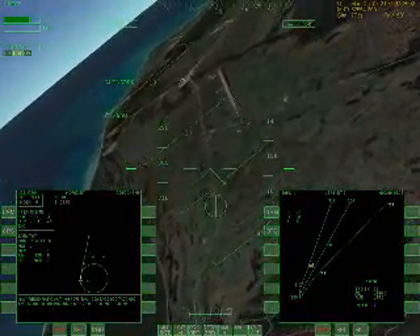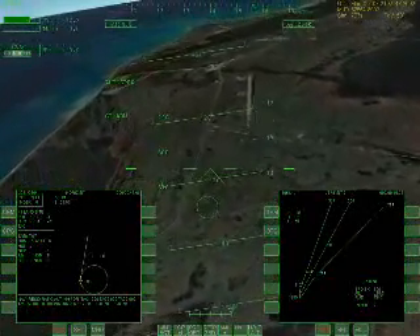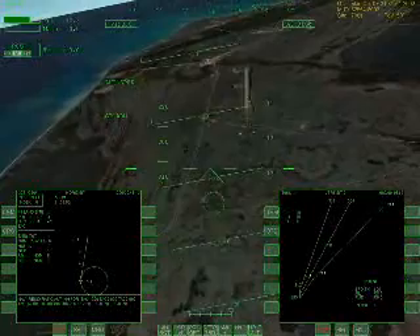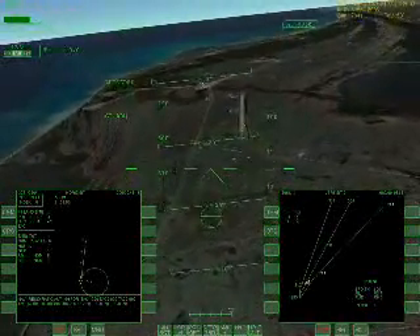VASI lights indicate that I'm high, but all the speed brakes are out so I'm pretty good. VASI lights indicate that I'm above optimal height but pretty good. Pulling the nose up.